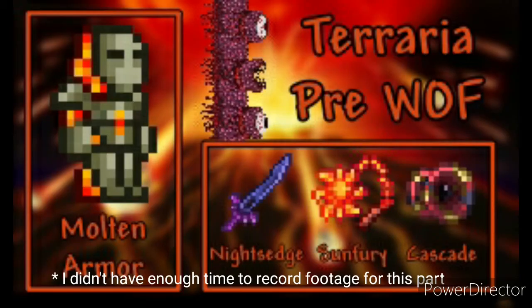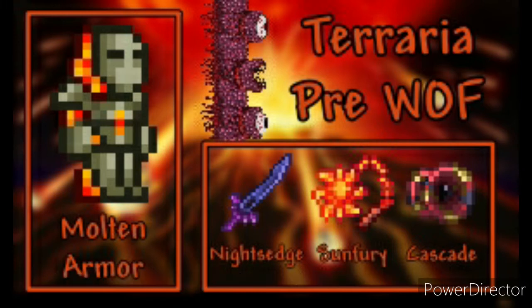Now I will show you class setup for Pre-Wall of Flesh. For melee you want to use Molten Armor, Knight's Edge, Sunfury or Cascade. For accessories use a Band of Regeneration, Terraspark Boots, Obsidian Shield and Feral Claws.